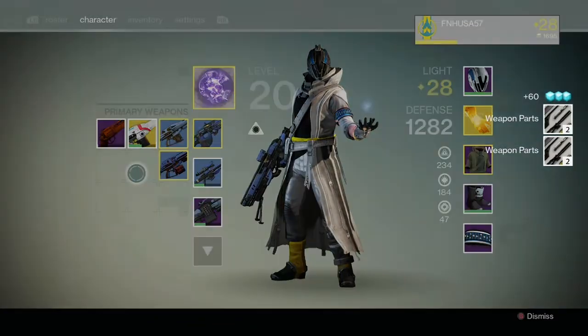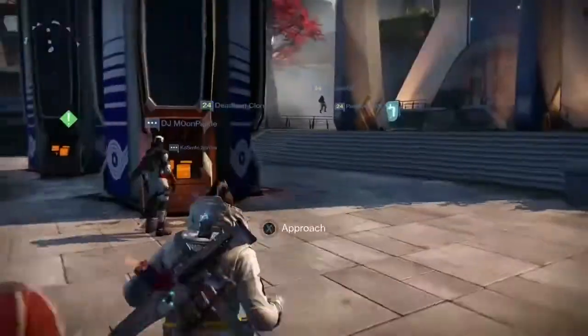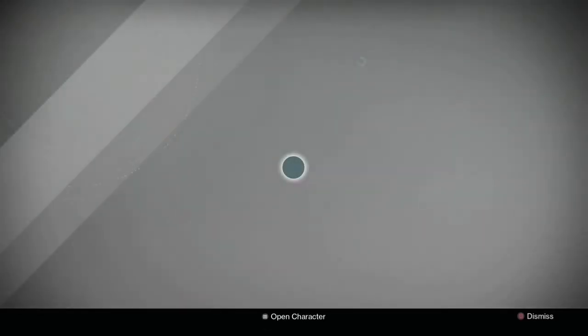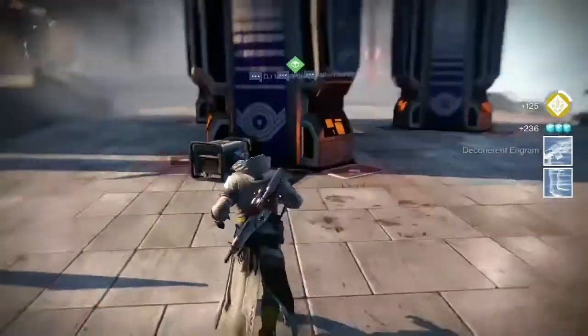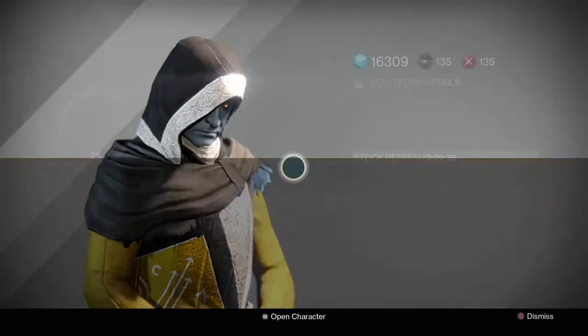Then go to the cryptarch and turn everything in. For every level you go up with the cryptarch, you're going to receive a package from your postmaster containing 250 glimmer and two engrams — either decoherence or legendaries. Also, if you've done the nightfall, you get bonus XP and bonus reputation gained when you cash in everything.